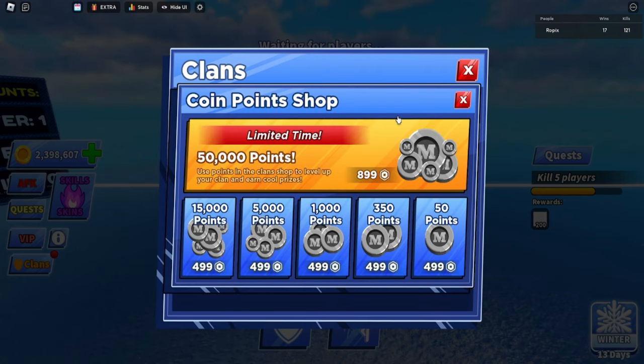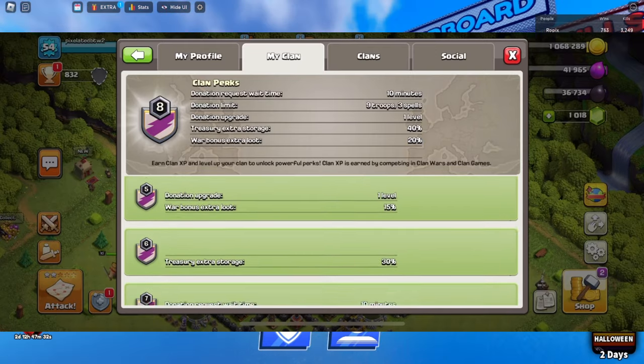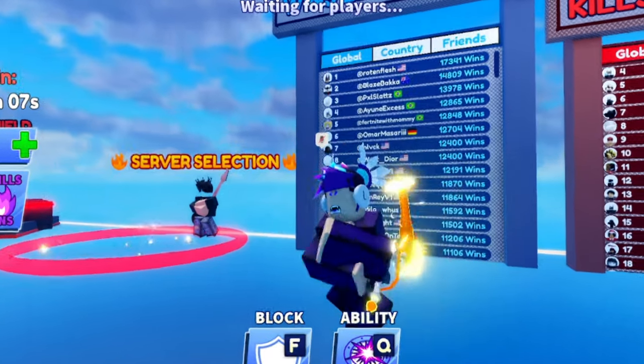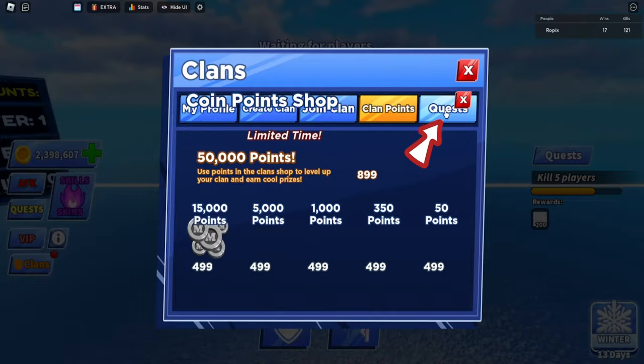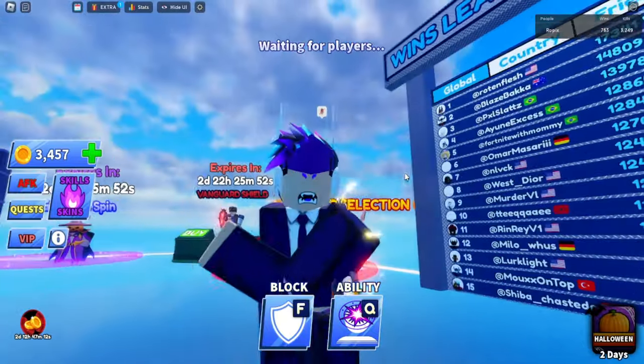The clan point shop lets you buy a bunch of clan points and use them to level up your clan and earn cool prizes — meaning weapons, explosions, and other things not yet leaked. You can't just get points from coins; you can also earn them from quests. There's a quest system you complete to gain clan points, at least that's what I'm speculating right now.